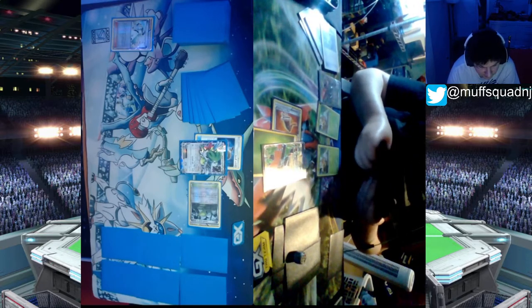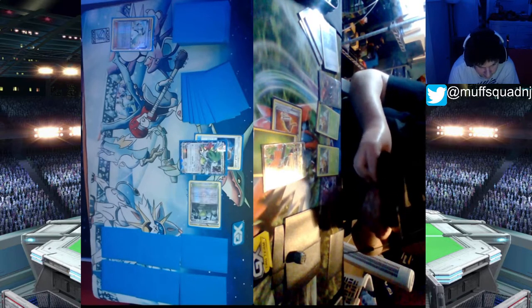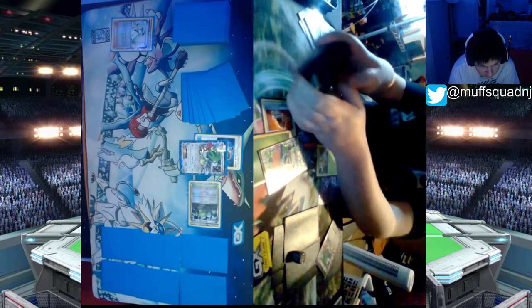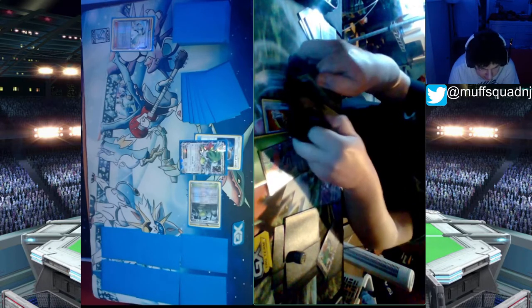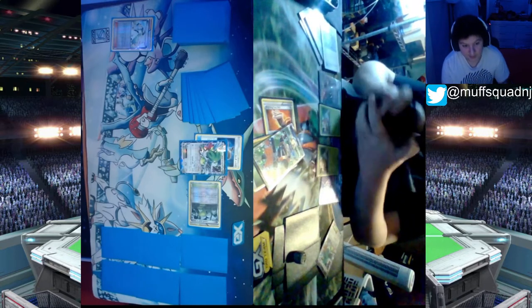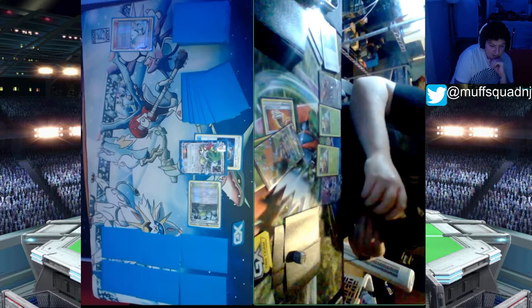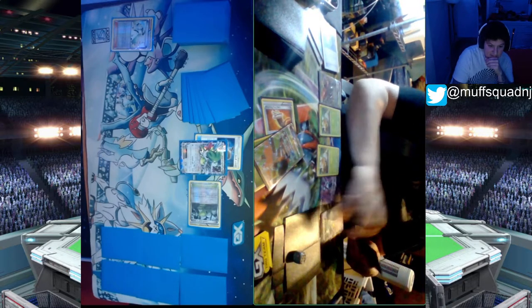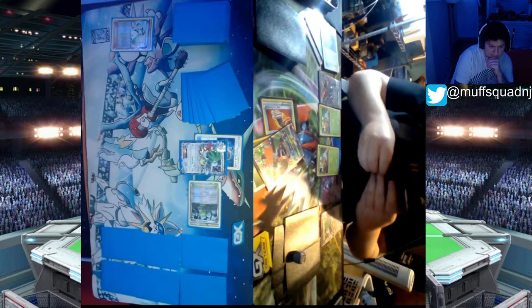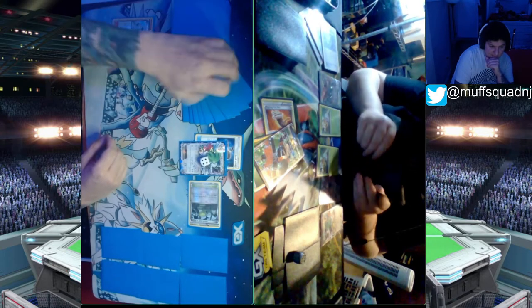He's going to play an Ultra Ball. His bench is Lele, two Grubbins, and a Bulu. It looks like he has a Shaman too. He's probably going for extra setup, trying to find the Rare Candy Beekeeper combo to set up Strong Charges from Beekeeper, powering up Tapu Bulu to start using Nature's Judgment. He probably got a good hand off that. We're going to be seeing a Horn Attack for 40 because of the Fighting Fury Belt.